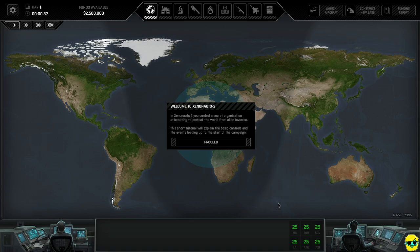In Xenonauts 2, you control a secret organization attempting to protect the world from alien invasion. Unlike XCOM where your organization is in the spotlight and all governments know about you, in this game aliens are being kept secret by an organization called the Cleaners. So there's us, there's the aliens, and then there's this third party trying to keep the idea of an alien invasion hidden from the public. We are operating from the shadows.